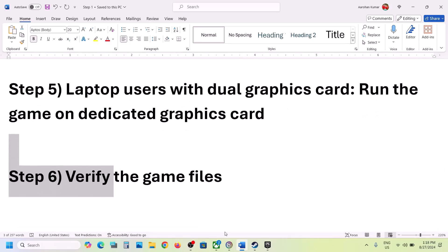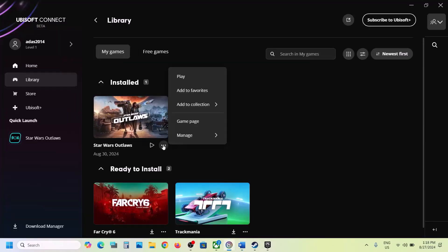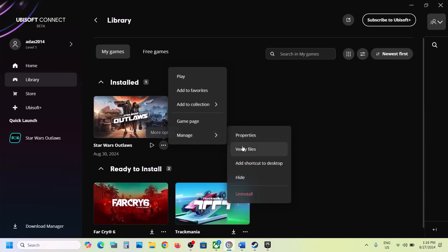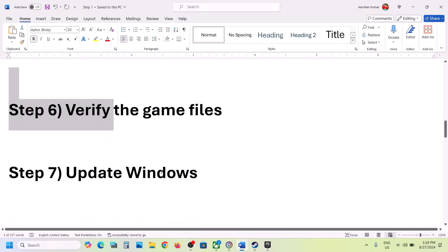The next step is to verify the game files. Go to Ubisoft Connect, go to Library, click the three dots on the game title, select Manage, and here you will see the Verify Files option — click on Verify. This process will take some time. Once verification is complete, launch the game and check.